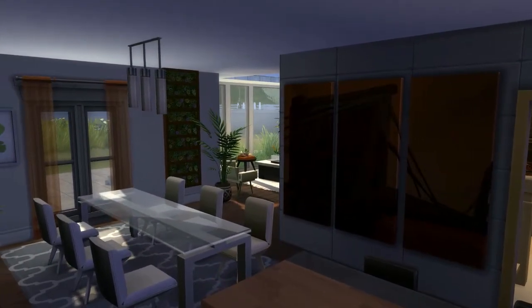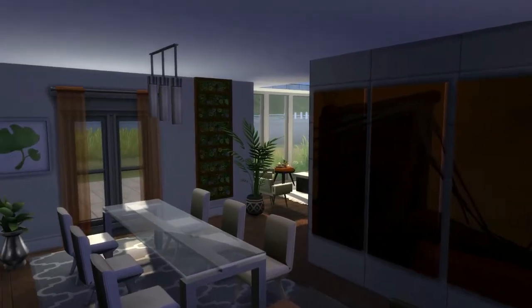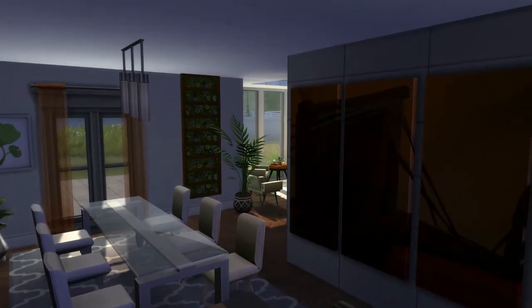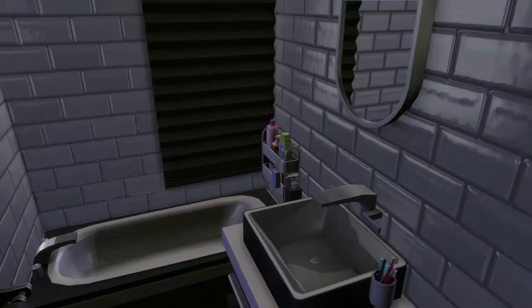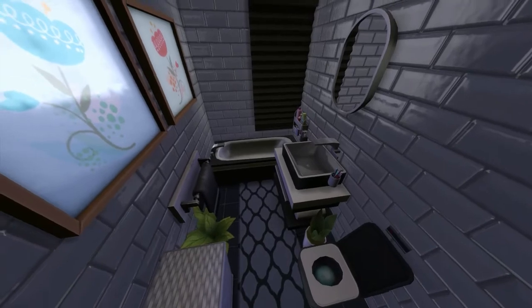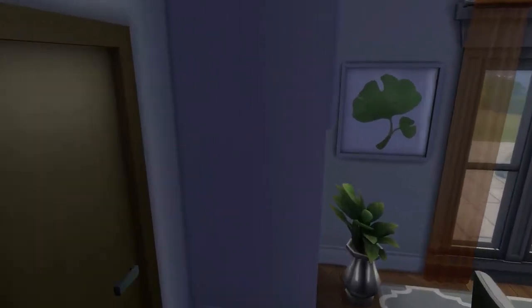Now we're into the dining area — there's also the breakfast bar you've already seen. I went for an orange theme throughout the house; you'll see bits of orange everywhere, which makes everything feel more cohesive and together. Next is just this teeny tiny bathroom — there's a toilet, some plants, a bath, and some pictures. Super cute, but we'll get out quickly as it might feel a bit claustrophobic. Everything's functional though.